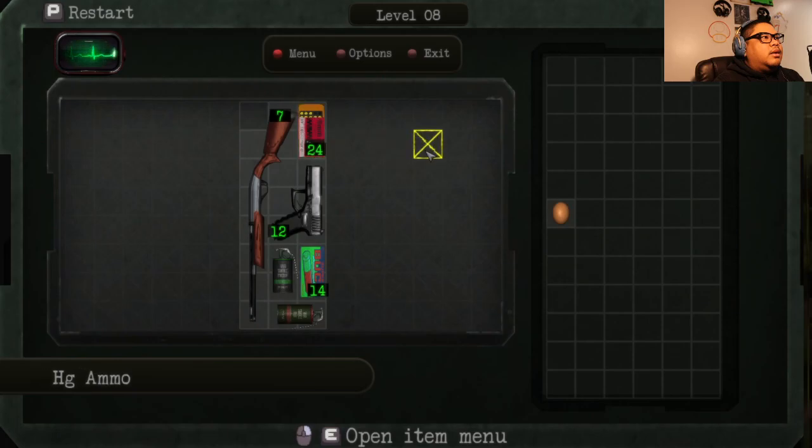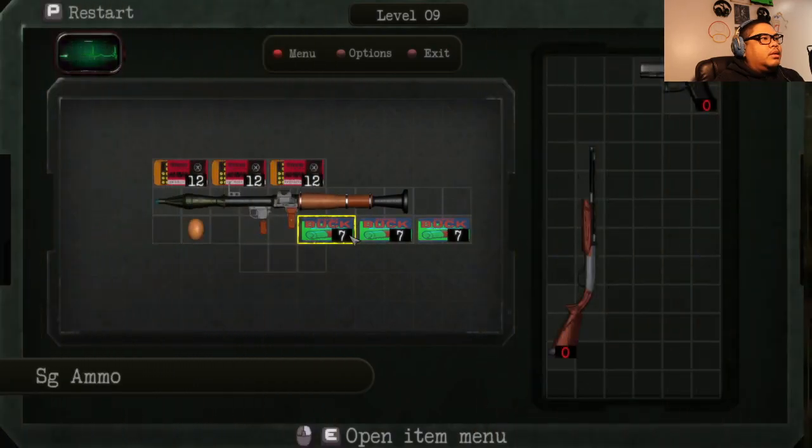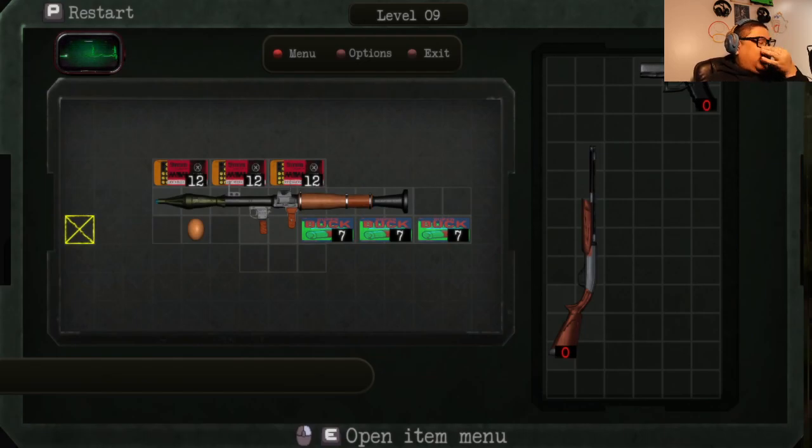I'll just be sitting there trying to figure out how to fit this egg in my suitcase. Well, that's Save Room. I'm gonna call this one here. I'm gonna play more off camera, just gonna play more on my own time.